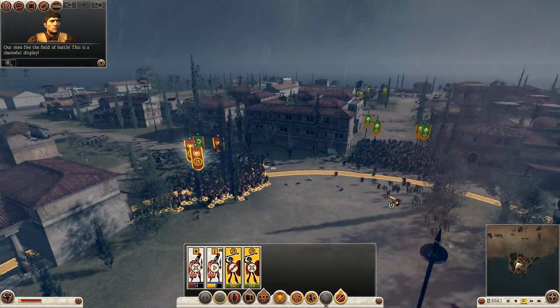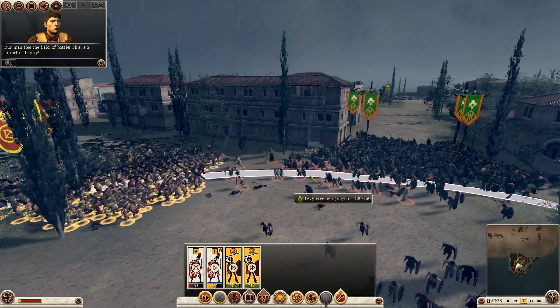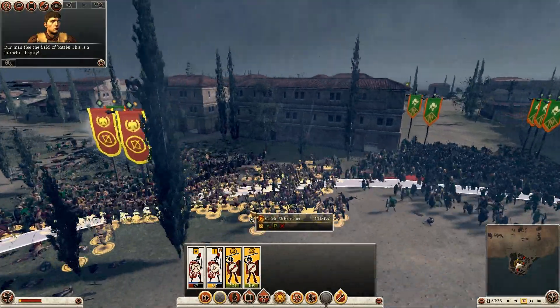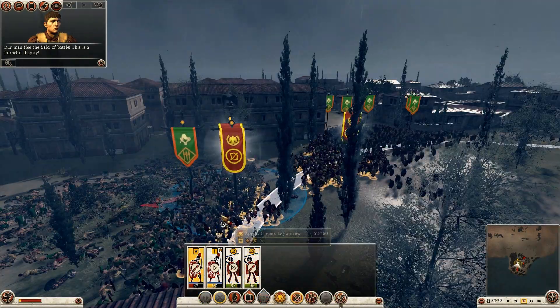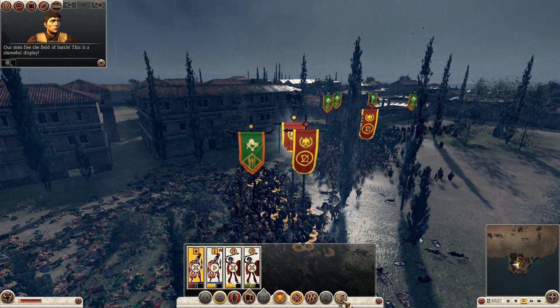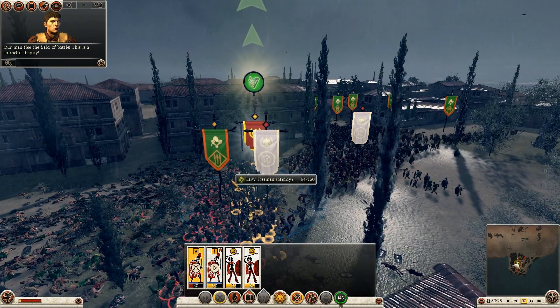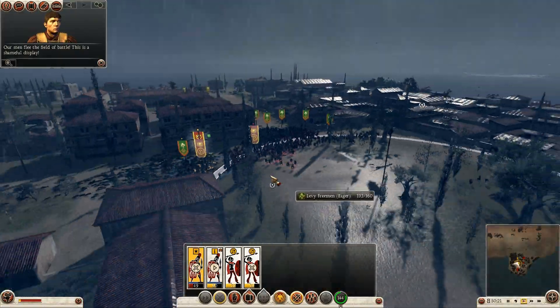This really didn't need to happen - my levy freemen are now broken, we're going to get charged into the back by these levy freemen and the ship is only going to go down from here. Now I've got to hope that my legionaries can kill off this levy freeman unit and turn around, otherwise I'm only going to lose more men - this is a shameful display.